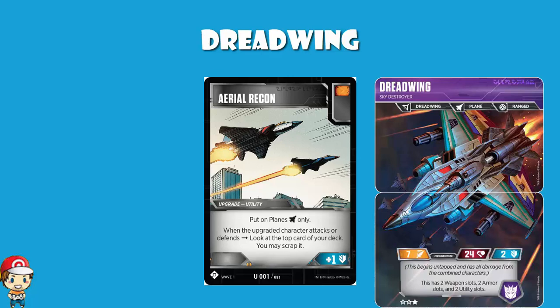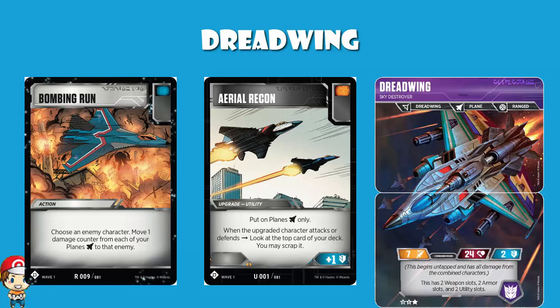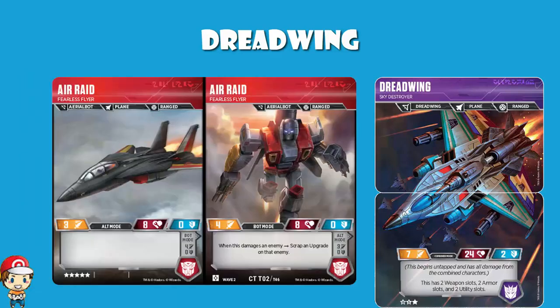And of course we do have the action card Bombing Run — choose an enemy character and move 1 damage counter from each of your planes to that enemy. It's alright. It's not great when you're putting 16 stars into 1 character. And although we have a bunch of 5 cost planes — Air Raid for instance — we unfortunately don't have any 4 cost planes at the moment, which is kind of sad. So you're not going to be making a 4-wide plane stack here. You can't win them all, ladies and gentlemen.